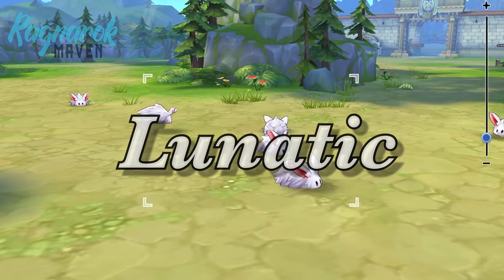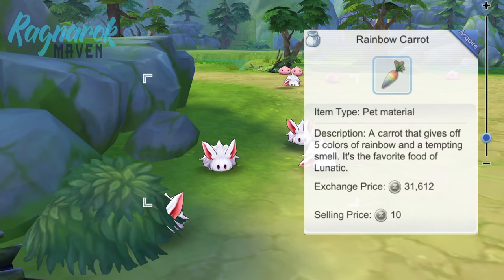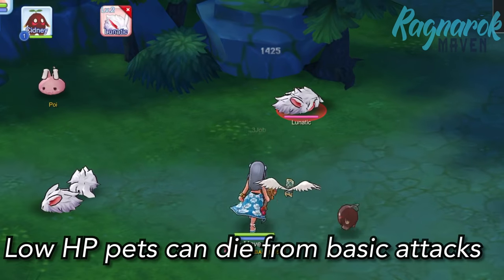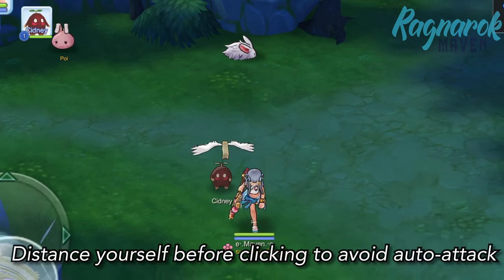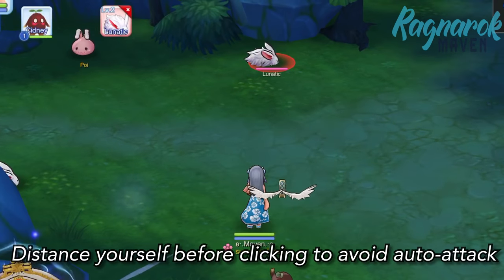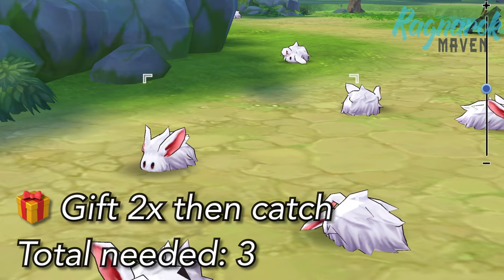Next, we have the Lunatic. This can be found in Pontera Southgate and the Labyrinth Forest. You would need the Rainbow Carrot in order to catch this pet. When you are catching a pet, you have to click the monster first. However, if your auto attacks are long range, there is a tendency to hit the monster when you click it, causing it to die. The trick is to click on the monster at a distance so the monster is beyond your auto attack range and you can position your character to cancel the auto attack. For the Lunatic, we'd need two Rainbow Carrot gifts then another one for catching to ensure a 100% success rate.